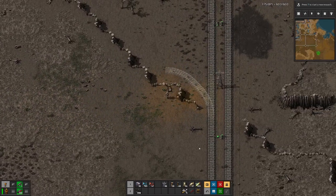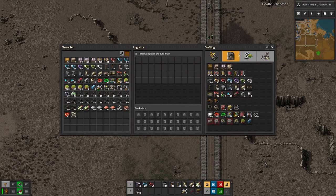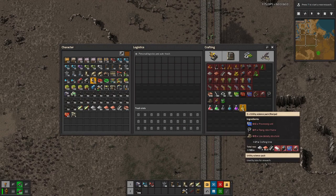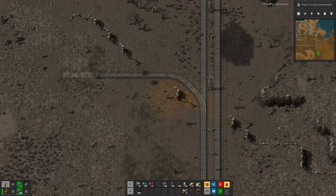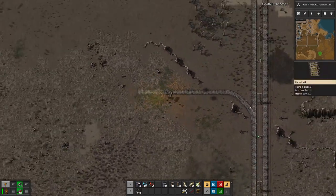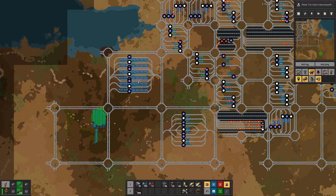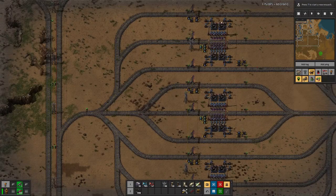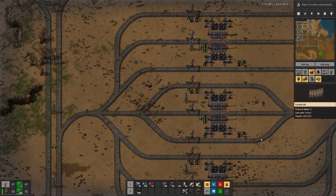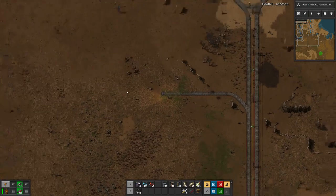Let's try to come up with the design for yellow science. Yellow science has three input materials. The blue circuits have two inputs plus a liquid, and I think I like the setup we had this way better than what we had up here, where per lane we only had two assemblers on each side.